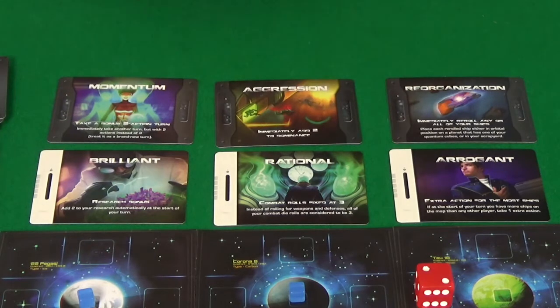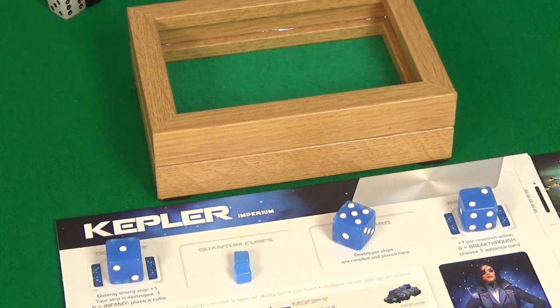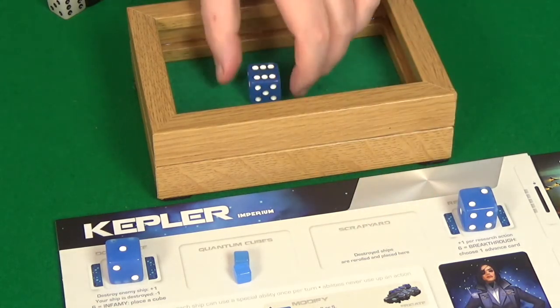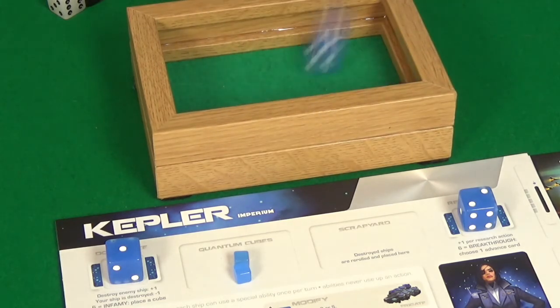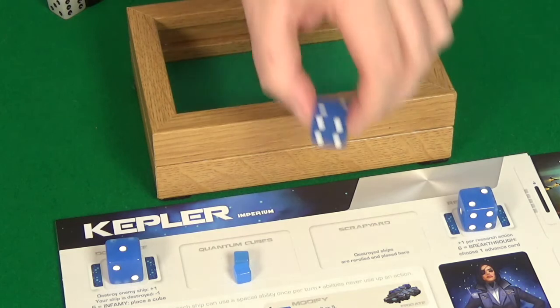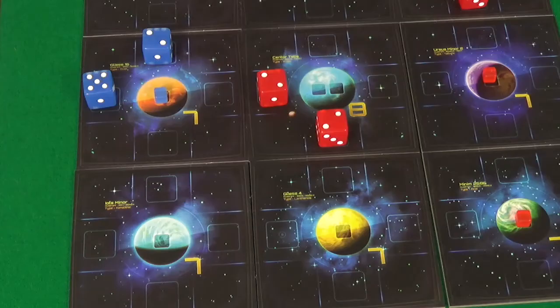That gives us Aggression: immediately add 2 to dominance. Well, not ideal. But I do now have another turn. I'm going to start with a reconfigure and we get a 6. I'll use the ship ability to do a 3 reconfigure, and we get a 2. So I've still got an action, and I'm going to use that action to deploy there.